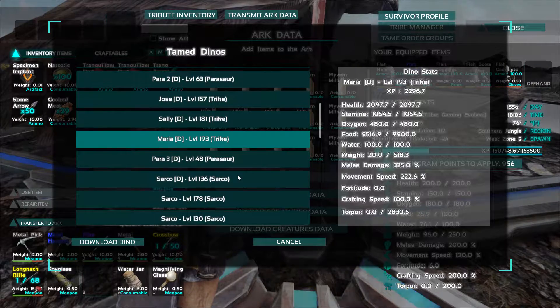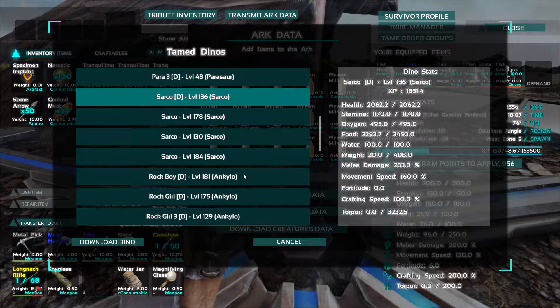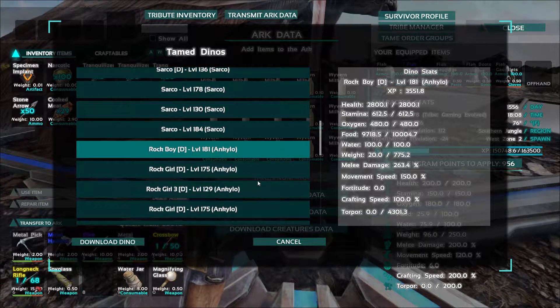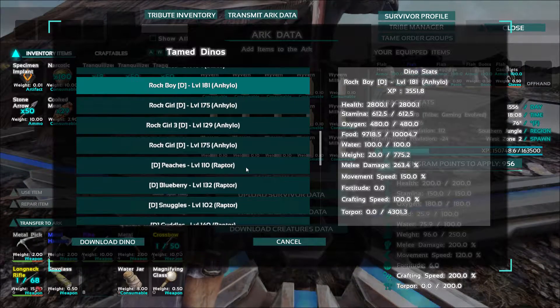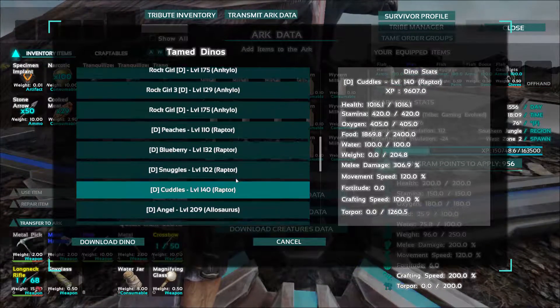Oh, look — we got these trikes. Jose, this is season two guys. Maria. There's some parasaurs. We can get these sarkos out of here too — look at these guys: 184, 178. Peaches, Blueberries, Snuggles, Cuddles — these guys are season three guys.